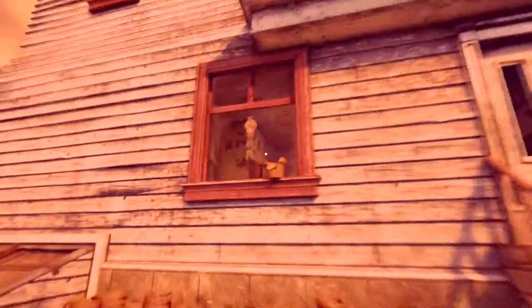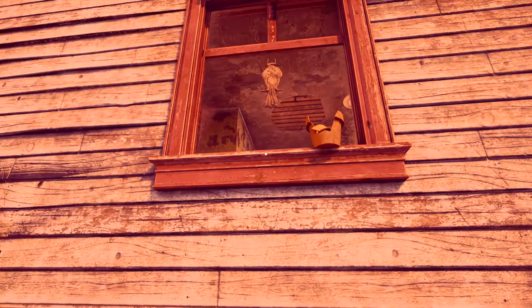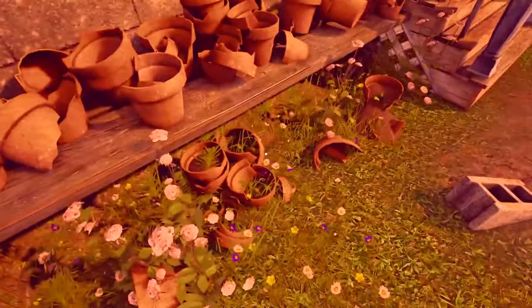Da drin ist irgendwas, ich komme hier aber nicht rein. Noch nicht. Ich wollte gerade springen – kann er denn springen? Ich glaube, springen kann er nicht. Wollen wir erstmal zu den Boxen gehen oder gehen wir ins Haus? Komm, wir gehen mal ins Haus. Oh geil – Schaukel! Okay, die Tür leuchtet.